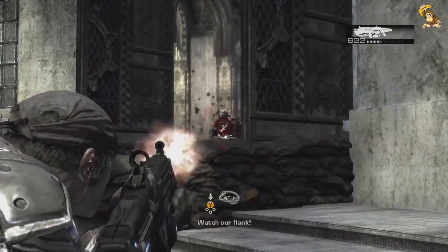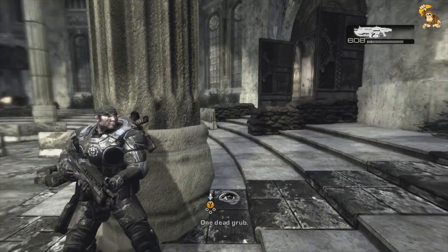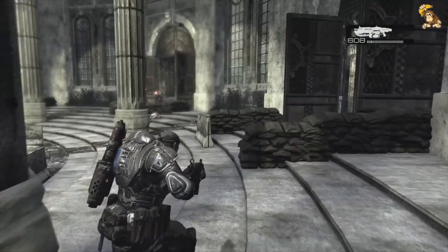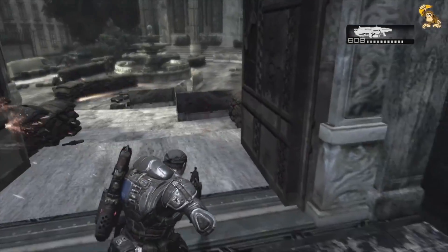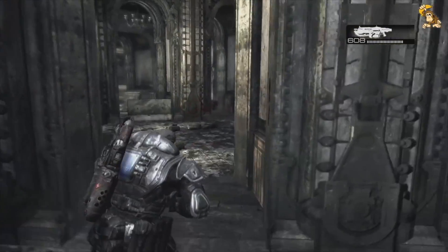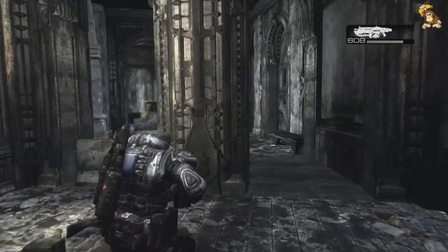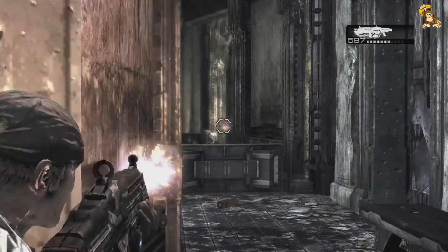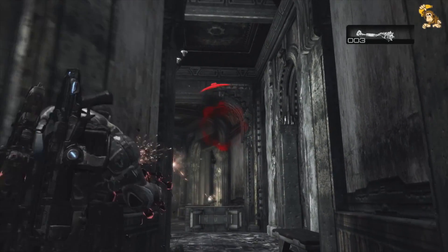We're waiting for this door to open with a new kind of locust who's going to come rushing out — called a Grenadier, who basically throws grenades. It's not much of a surprise. There he is. The problem is he does have a shotgun, so you've got to be careful because he can one-shot you. Let's try and get in there and flank. There's a shotgun on the floor — I'm not going to attempt to get it right now.